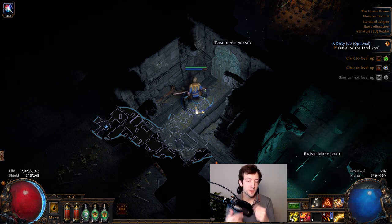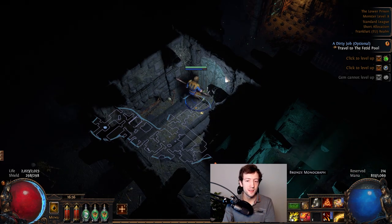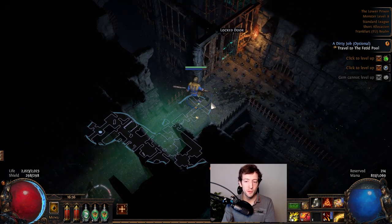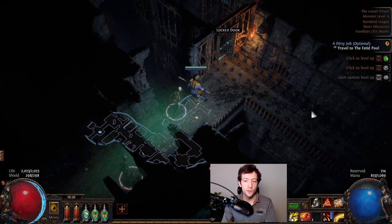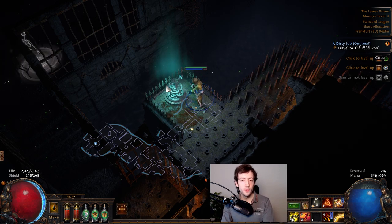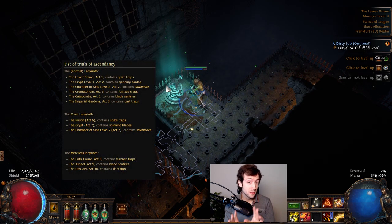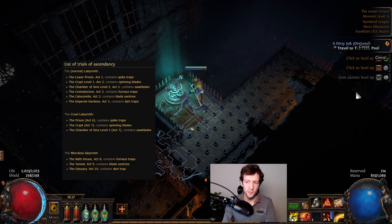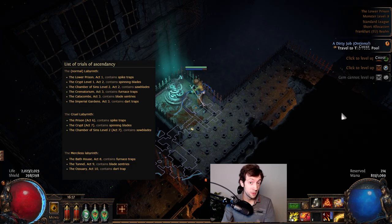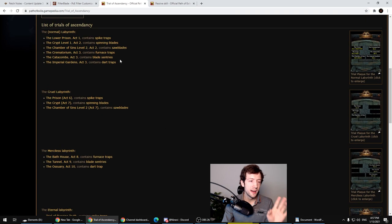Throughout the campaign you will find Trials of Ascendancy — little stones with traps you have to walk through. At the end you click a little altar to unlock the trial. These are needed to enter the Labyrinth and gain your Ascendancy. There's a little green quest marker in areas that contain a trial. Make sure you do these trials — after Act 3 you can do your first Labyrinth, after Act 7 the second, and after completing the full campaign the third.